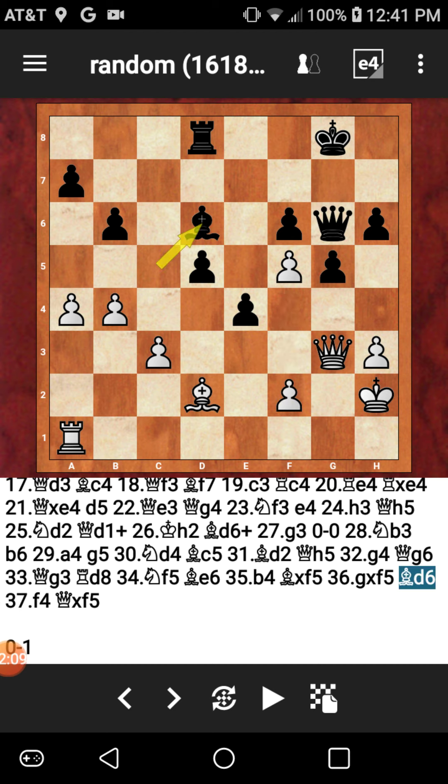But my opponent was so low on time — he only had about 10 seconds left in the game. He pushed F4, and now I just captured that F5 pawn with the queen. Please find the winning combination now for black. This was the final move of the game. After bishop D6 and now F4, which was a blunder — he actually could have just taken my queen with the F5 pawn — but instead he pushes F4 and then queen F5. Pause the video here and try to find the winning move for black.